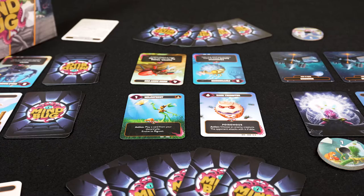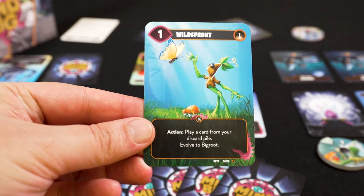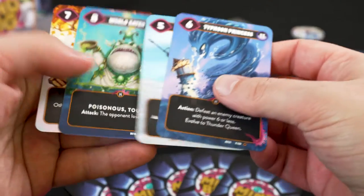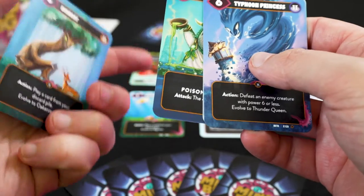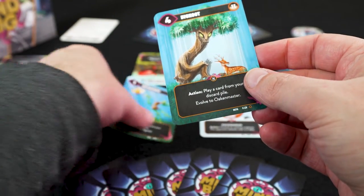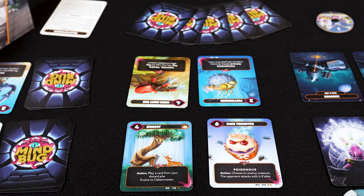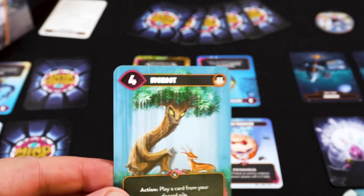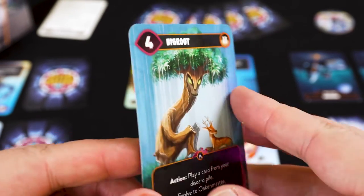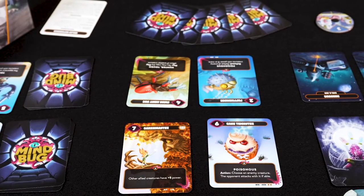Evolve is a very cool new mechanism. When the ability is triggered, the creature evolves to its next stage. For example, this little Sprout evolves to a Big Root. Search among the cards that you kept separate at setup for Big Root — don't forget to check the backsides if you can't find it. Replace Sprout with Big Root. When Big Root evolves again, turn the card over and it becomes the Oaken Master, which grants plus 5 power to allied creatures. Pretty cool.